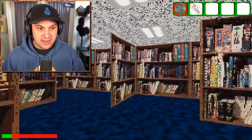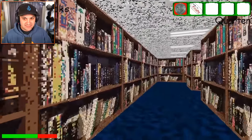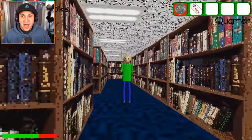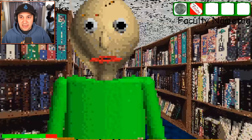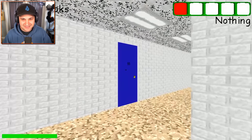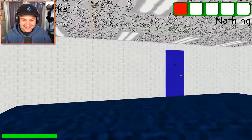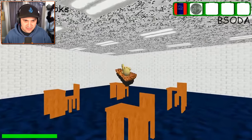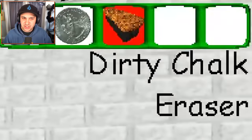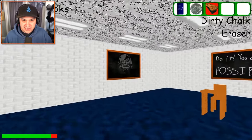Baldi is in the library with Gotta Sweep. I'm faculty — look at me, I'm faculty, you can't hurt me. Super weird that there's no noise in the library. We've got one more life — give it our best shot. What is this? What are you, dirty chalk eraser? Maybe I erase this thing.